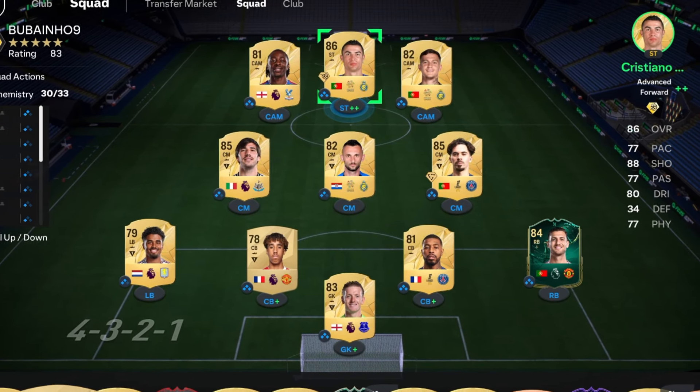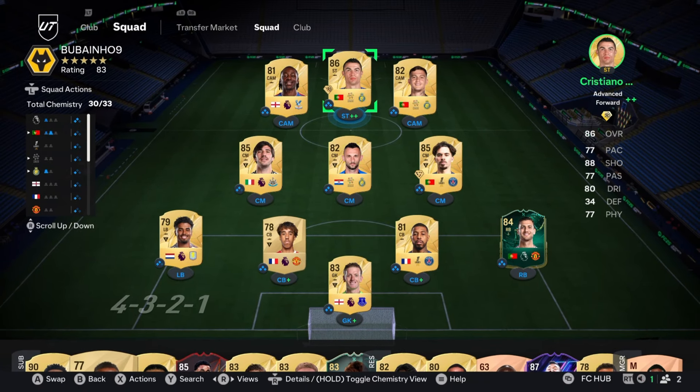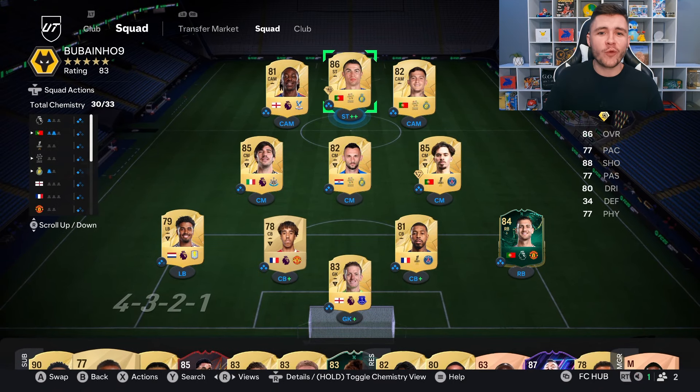This is the team we're going to be using in division rivals to test out the new Ronaldo card. We're going to be playing him at the striker position in the 4-3-2-1 formation. So without further ado, let's go ahead and jump into game number one and let's see how good this card really is.